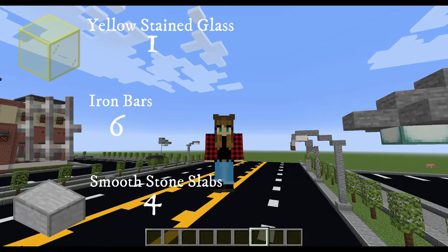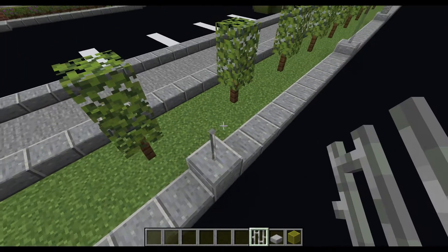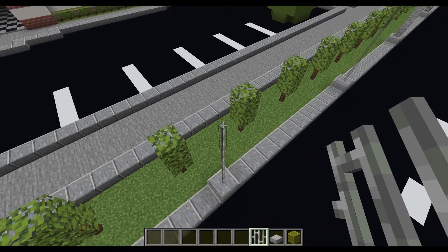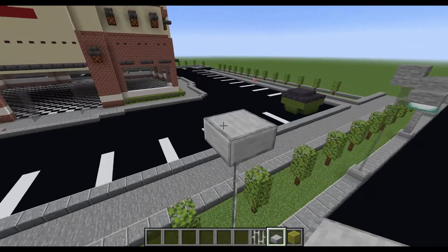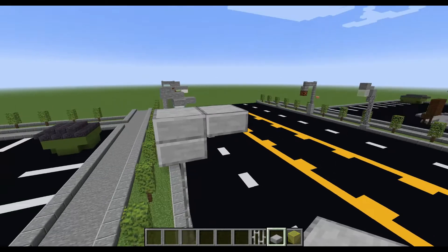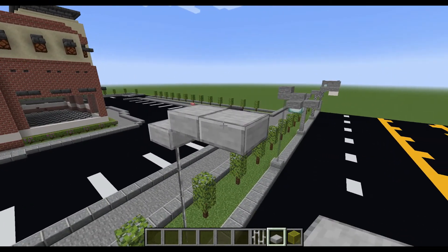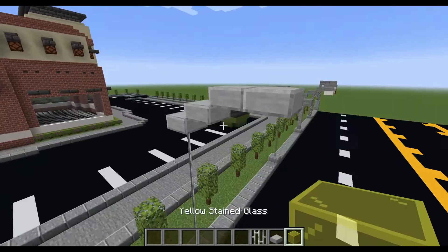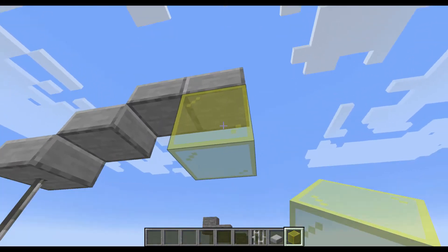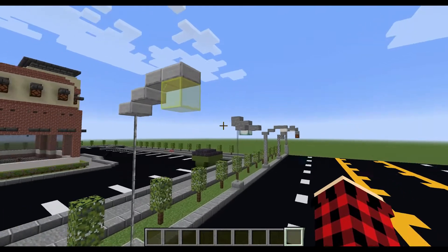These are the items that you will need for the fifth and final street lamp. You're going to go to a block and raise the iron bars to be six blocks high — one, two, three, four, five, six. On the very top iron bar, you are going to place a smooth stone slab. Then you're going to add another one so that you can carry it on up, and you'll have to place another slab there. Now, from this slab right here, you're going to take it out one. And then on top of that one, you're going to add another one, take away the bottom one, and just go out one more. It should look like this. Now, take your yellow stained glass and put it right underneath that last slab that we have placed. So this is what each street lamp should be looking like.